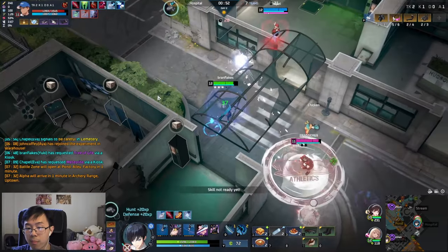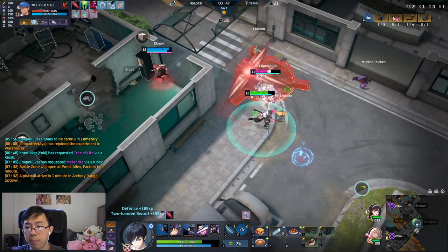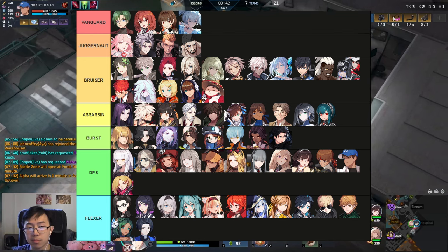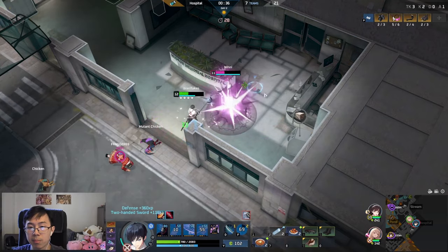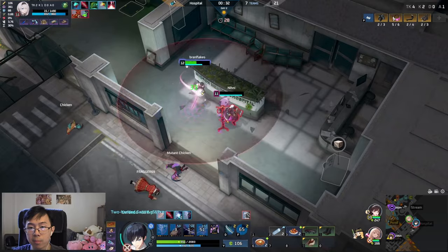So before I really get started into this list, I just want to show you guys the categorizations I have, just so I can talk about the classes later on. We have the Vanguard, Juggernaut, Bruiser, Assassin, Burst, DPS, and Specialist classes. I just want to spoil that again because I will be talking about where I think they'll be placed during their sections, so this will save me a bit more awkwardness going into the video.